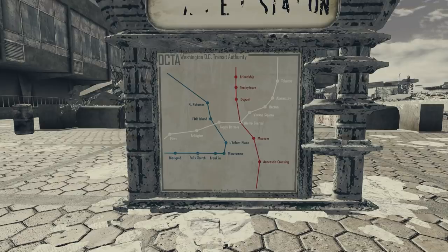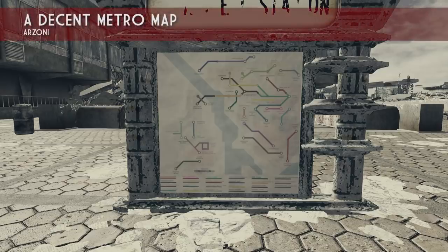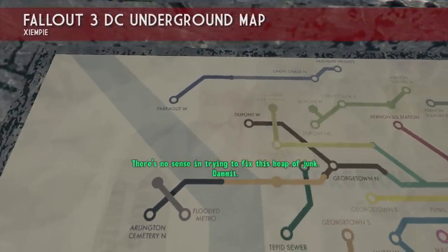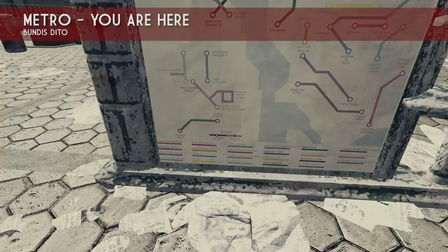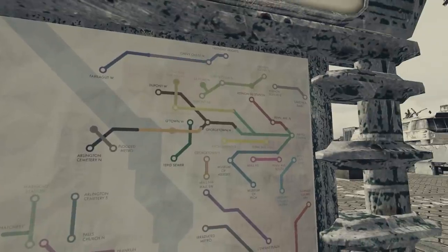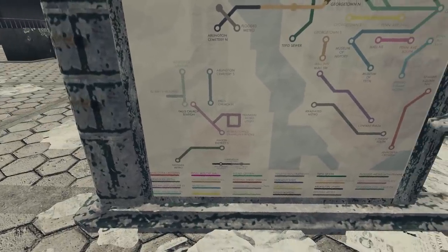For the purposes of this series, we're going to install a mod that replaces this map to make it more useful. Obviously, this map won't be lore-friendly, but it should aid our exploration. The mod is called 'A Decent Metro Map' by Arzoni — he made the mod, but the original map was created by Xeempi, who published it to Reddit. I'm also using 'Metro You Are Here' by Bundus Dito, which places a little red arrow on the map saying 'You Are Here.' For some reason it doesn't work at this location, but will appear on most others.